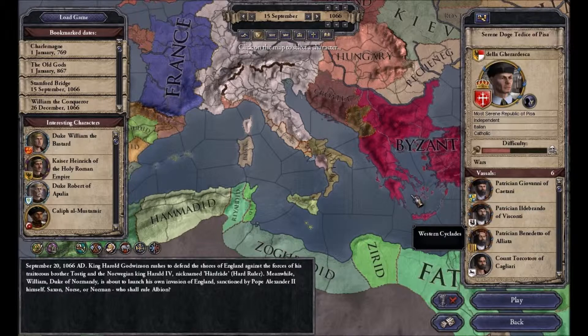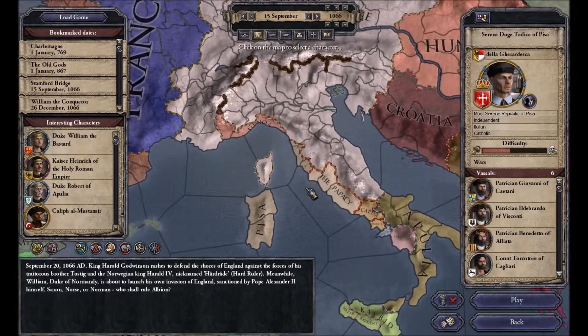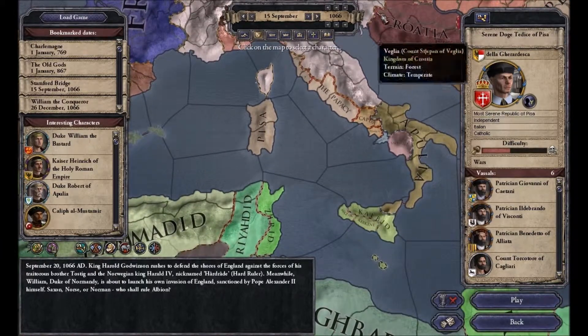Crusader Kings 2 is quite similar to EU4, it just takes place in a different era. It focuses more on the characters that run the countries rather than on the countries themselves. So it's more of a character-driven dynastic simulator in the earlier medievals.